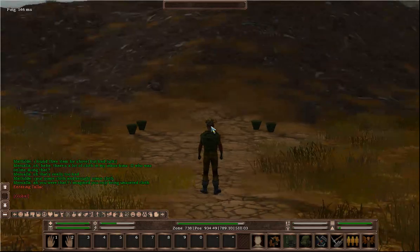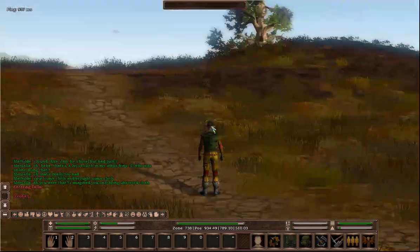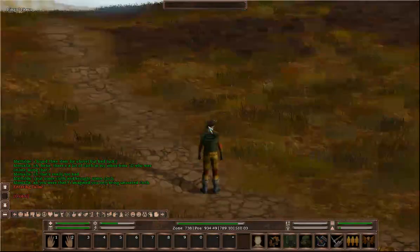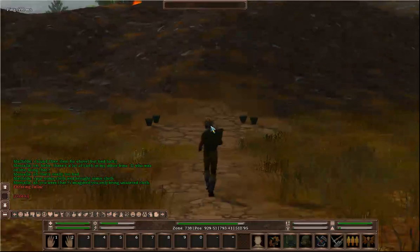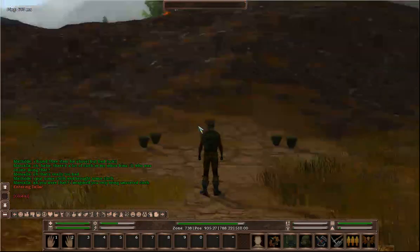The first thing you need to do in order to start scavenging is you need to actually locate a junk pile. It's quite a way away from my camp so it took me about 10 minutes to walk here. I'm just going to show you how to do this very quickly.